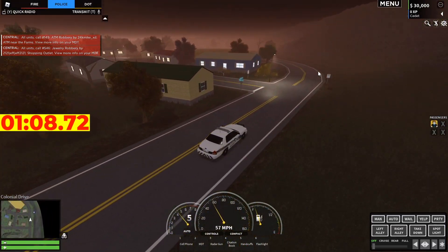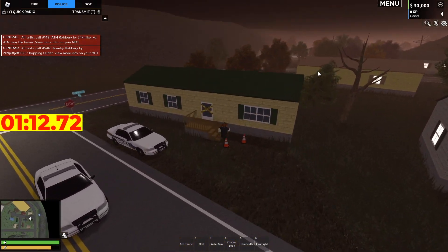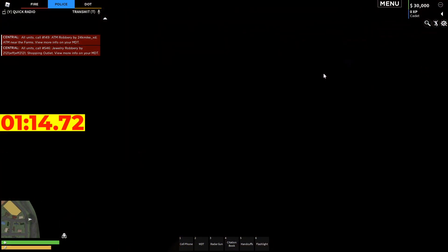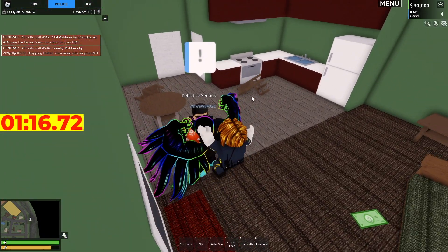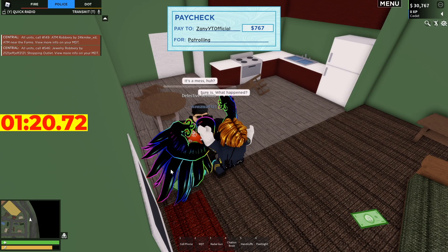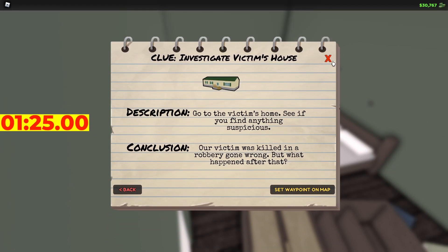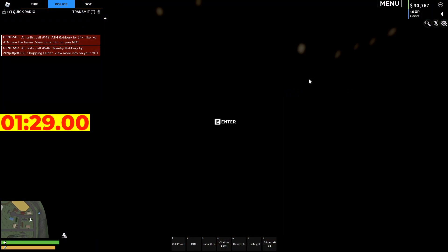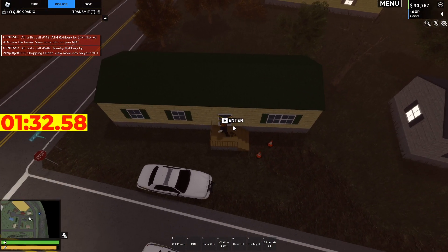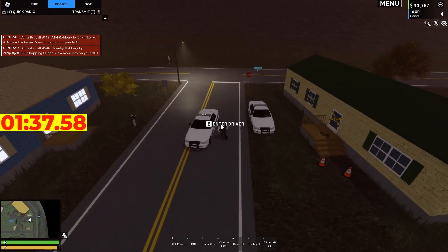Pulling into the victim's house now. All we really need here is the shell casings. I don't even think we need to talk to the NPC. We're going to go ahead and collect the ammo casings. I can see the footprints, but I can't analyze them just yet. Got the casings — awesome. Now we are off to visit the girlfriend.